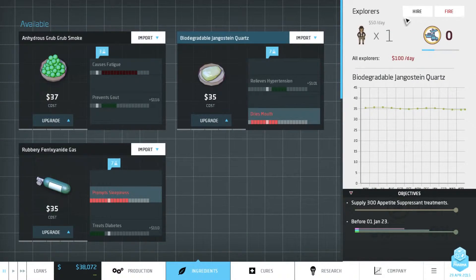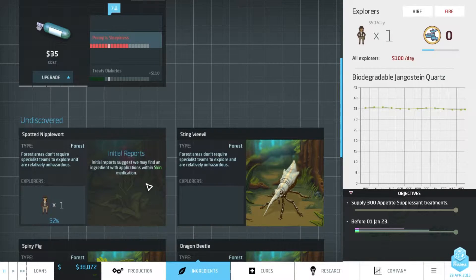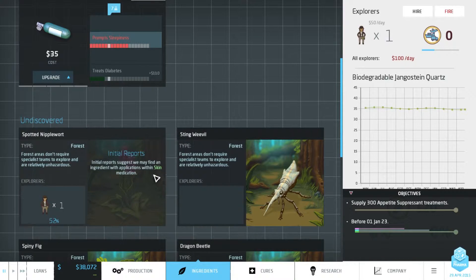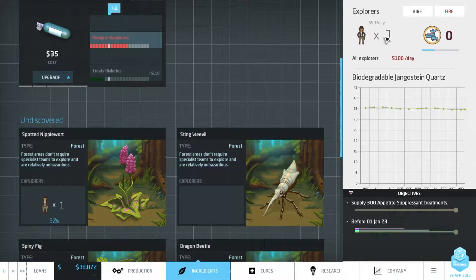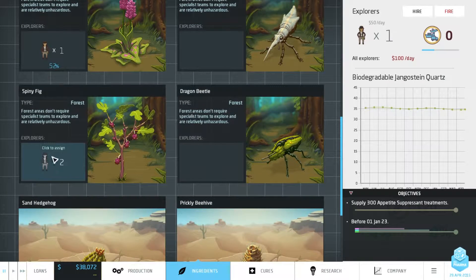Let's take a quick look at our explorers. We've got one explorer free it seems, and one explorer just exploring for skin medication - ingredients that we can use for skin medication. So that would be great. After that we'll probably use this other explorer. We'll hire two, at least, to search for infection medication, probably. Something else that's more interesting - relaxants and digestion.